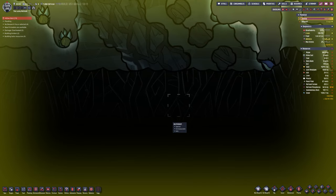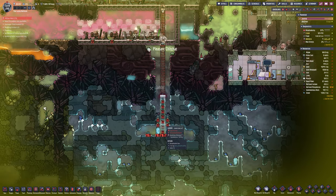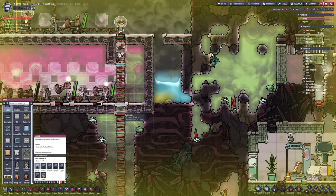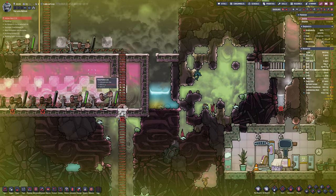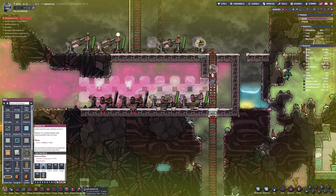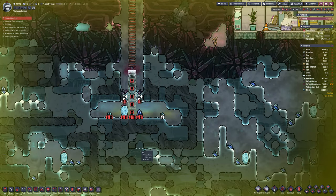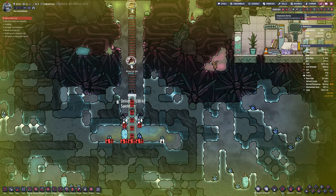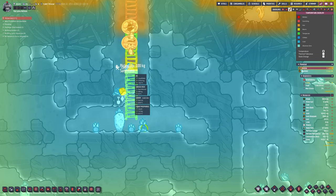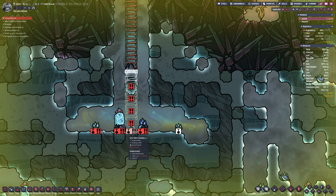Luckily there's this biome right next to us — you can see that is the edge of the map there. This is the last biome up until the edge of the map, which is technically the bottom on this map. I'm going to try and do a cooling loop that goes from this room into that biome. We'll do two things: we'll be cooling this area down, which is what we want, but we'll also be warming up this cold biome, which we also want — because cold biomes, unless you're going to use them for cooling, aren't really much use for anything. They're safe — they're in Atmosuits.